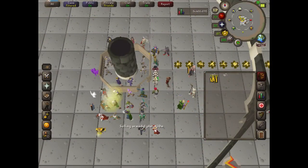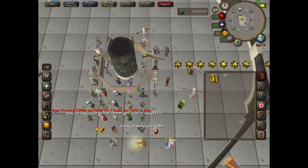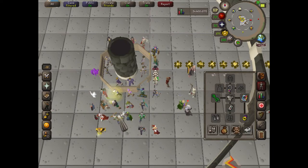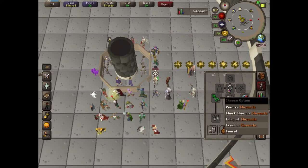Hi guys and welcome to my channel. Today I'm going to be teaching you how to get a Chronicle book on RuneScape. All you will need is an amulet of glory and some money, preferably around 5k or more.